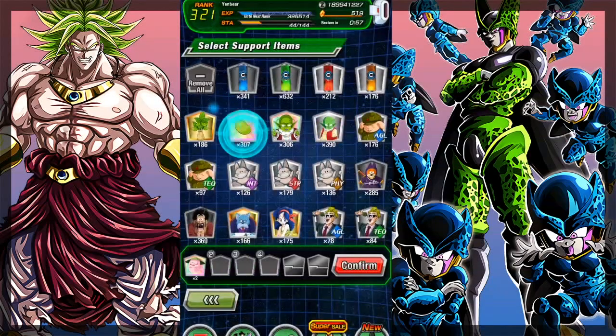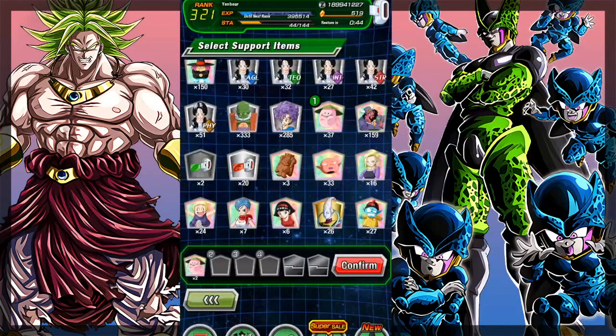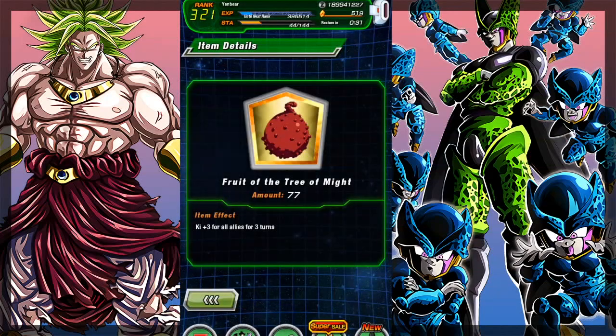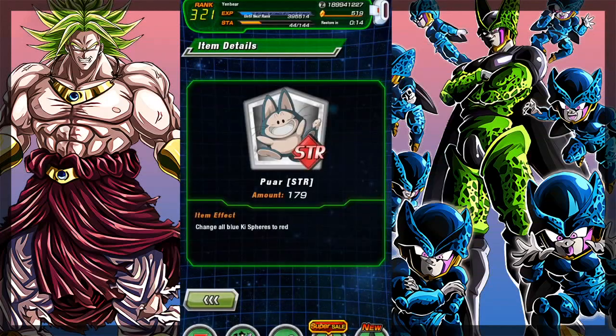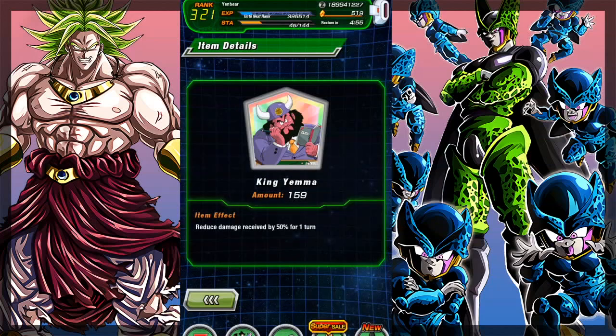Now let's look at the items. The number one item you want for World Tournament is Ghost Usher — avoiding super attacks is the biggest thing for a successful run and you're not always going to have Jaco or Chiaotsu on rotation. If you don't have any, you should probably farm them, but you can get away with using both Baba and King Yemma. Fruit of the Tree of Might is another great one — it gives ki to all units on that rotation, very helpful for when you can't quite get Broly to super that turn. Shu can work as a discount version but is definitely not as good. STR Pu'ar for extra orb changing is also easy to get — just farm the Baba Shop for maybe a few hours at 25 Baba Points. Finally, King Yemma to help get through the preliminaries without burning all your Ghost Ushers.